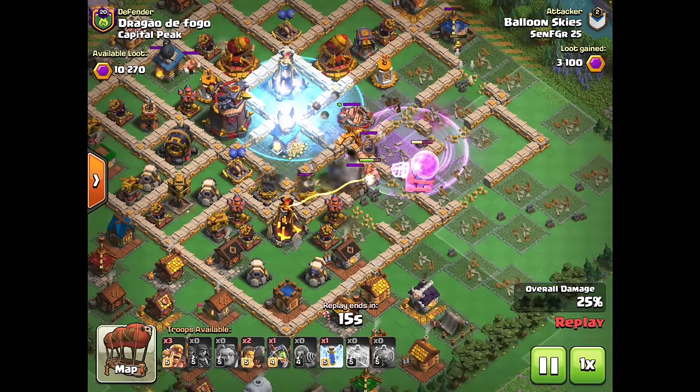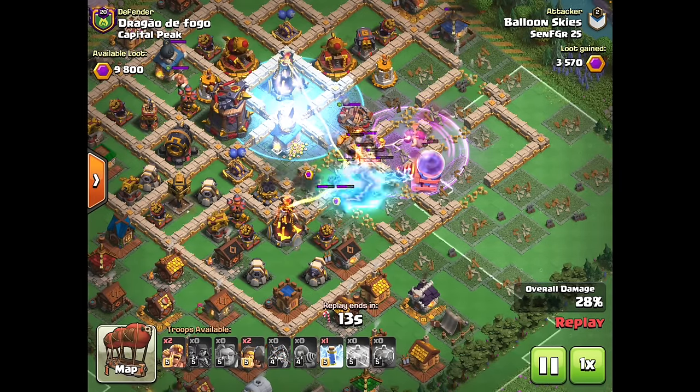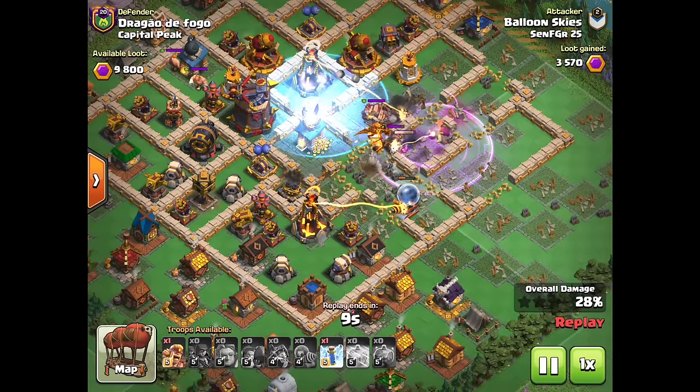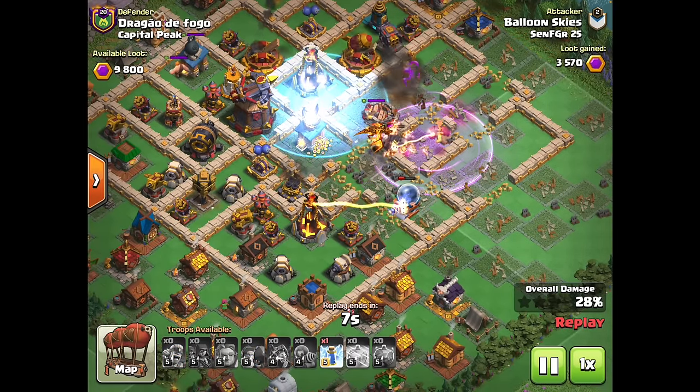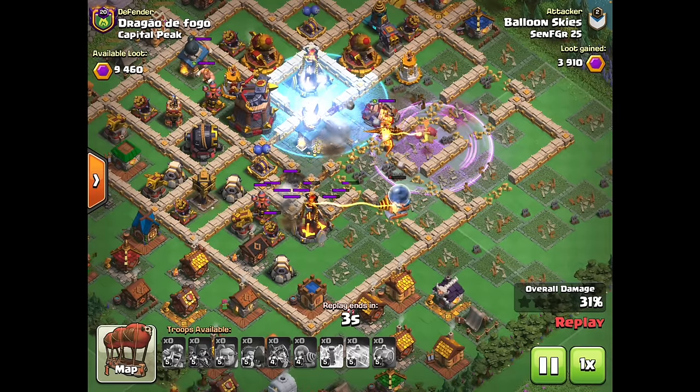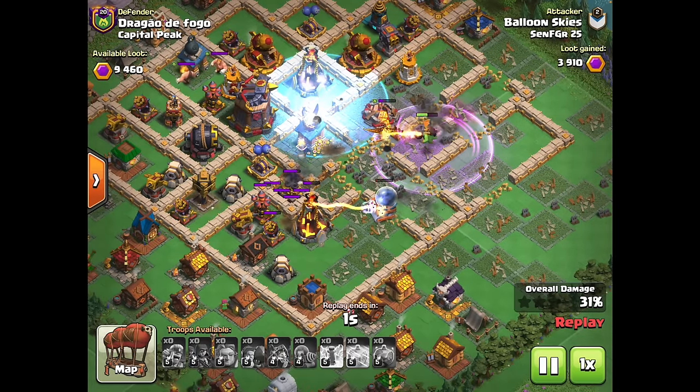Giant to tank the enemy cart. The cart stays alive and it's going to block my inferno dragon from trying to snipe the enemy super. All the air defenses are down, so now we'll use some rams and barbs to tank and try to make sure my dragon can stay alive just long enough to kill the enemy super. Inferno tower locks onto my sparky, so we'll zap that thing, but we don't get another shot.